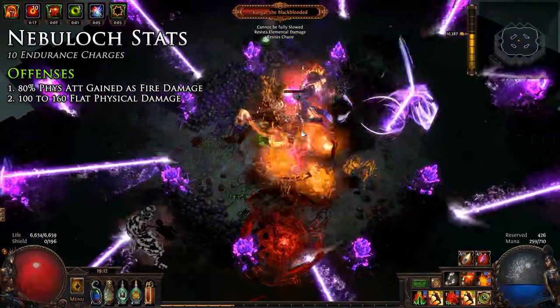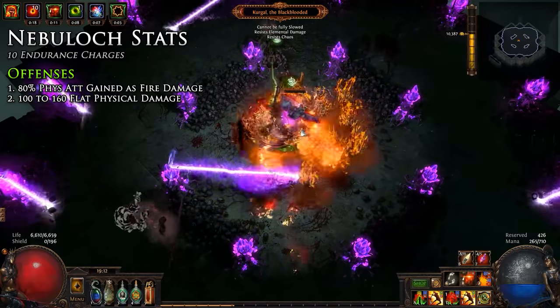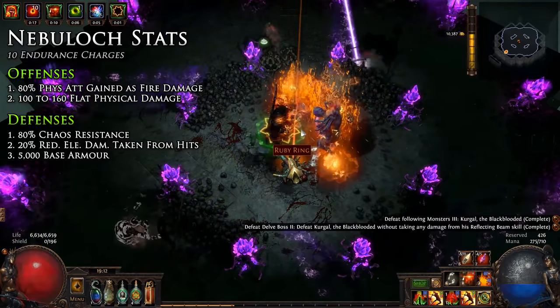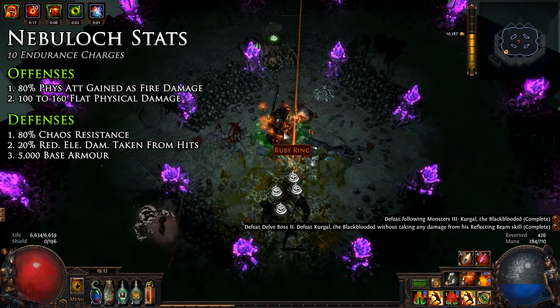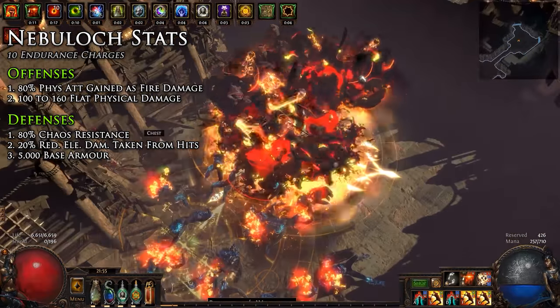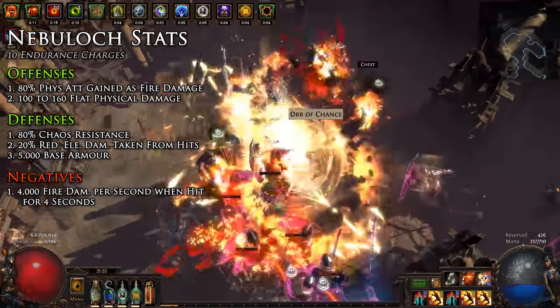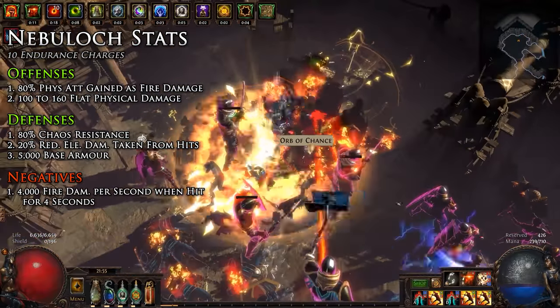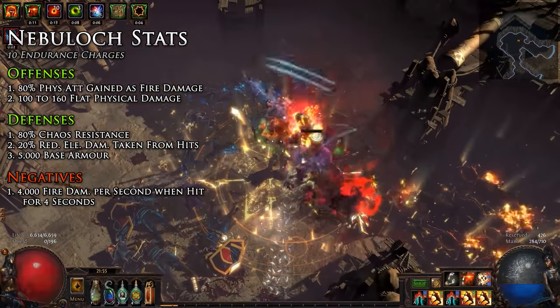Offensively we get 80% of physical attack damage gained as fire damage, 100 to 160 flat damage range, 80 chaos resistance, 20% reduced elemental damage taken from hits — which is ultimately like an elemental fortify — and 5000 base armor. The negatives are that we take 4000 raw fire damage per second when hit for 4 seconds. That is an insane start to our offense and defense at a somewhat frightening opportunity cost.